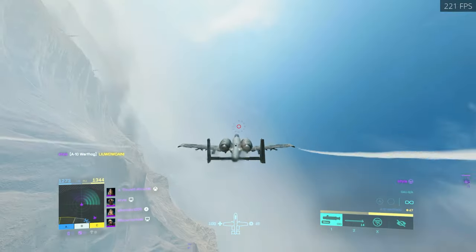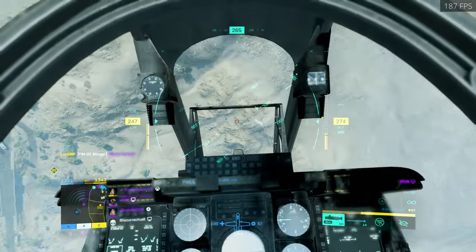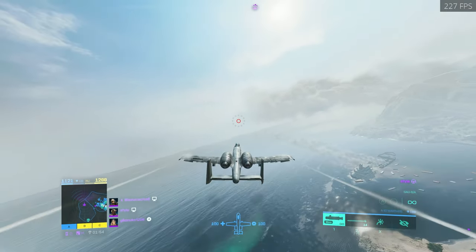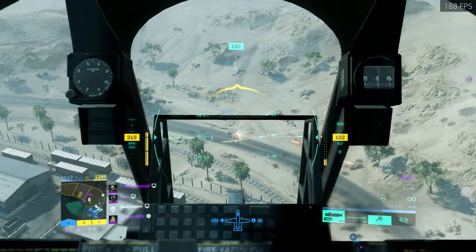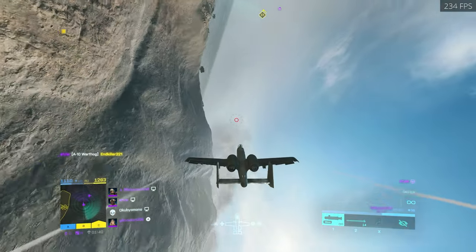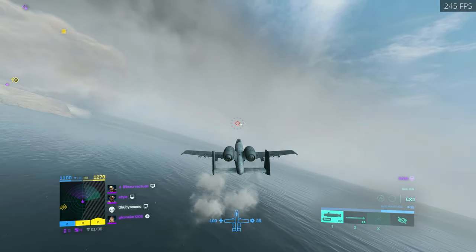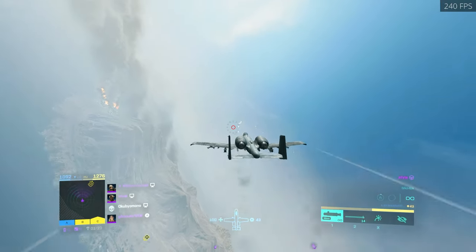Now trying to go for the stealth jet. If you do 313 like BF4, it actually turns faster in this jet as well. I just try to do 313 — around the 300 to 310 range seems to be the best. I've got a lot of lock-ons on me now, and we're going to try pretty aggressively onto an AA. The stingers in this have an absolutely ridiculous range — it's got to be like 800 meters or something. You can get locked pretty much across the map so you're never really that safe.